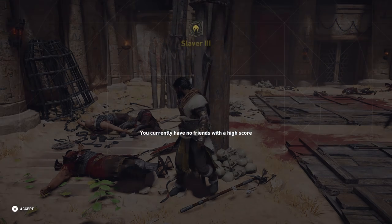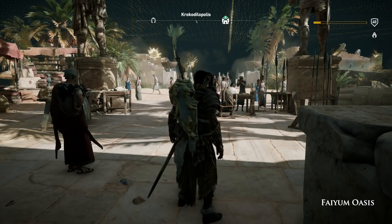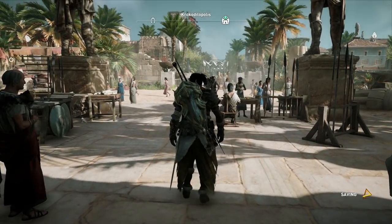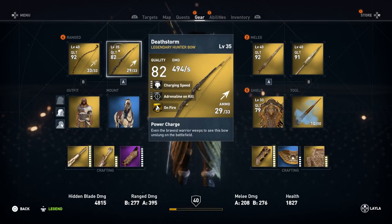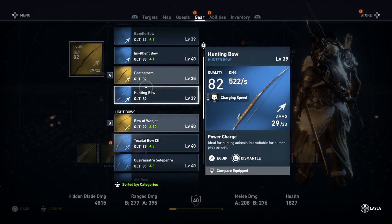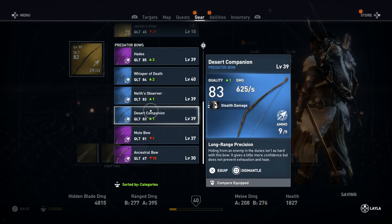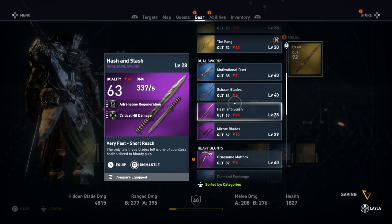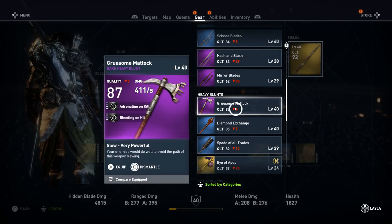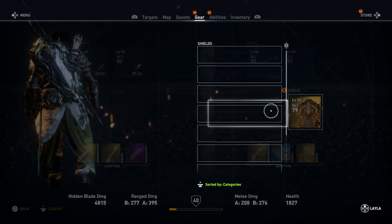200 drachma. I know we have some new goodies — some excellent goodies. Nothing there though for melee. We have this — we can break that down. But the shields, that's where it's at.